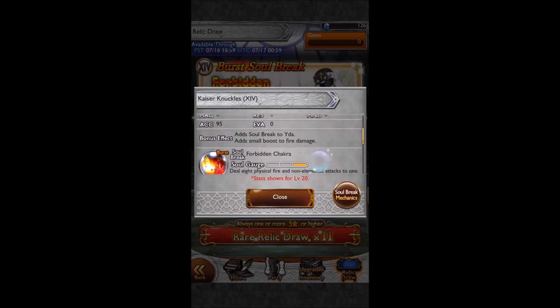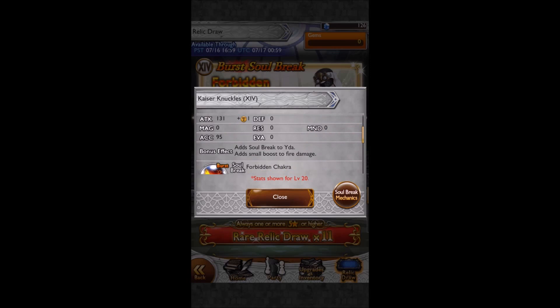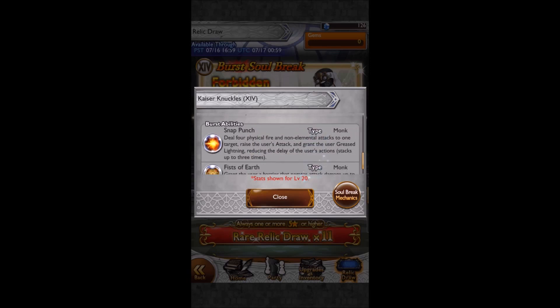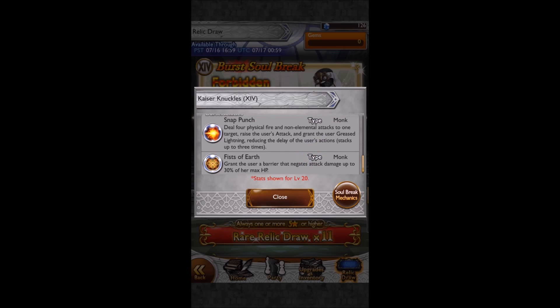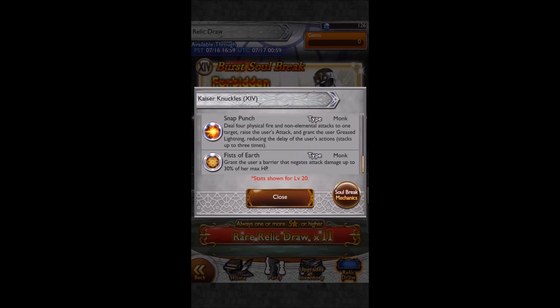So we've got Yeadah's Burst, which I've also got. Adds a small boost to fire damage with these knuckles - giving a little boost to your damage is great for a PSB. It deals 8 physical fire and non-elemental attacks to one target, temporarily lowers their attack, magic, defense, and resistance by a large amount, and grants Haste and Burst Mode to the user. When I started using this PSB with Yeadah at level 99, that full break on entry was very useful. Snap Punch deals 4 physical fire and non-elemental attacks to one target, temporarily raises the user's attack and grants Bruce Lightning, adjusting delay of the user's actions, stacking up to three times. Basically you get faster and your attack gets raised every time you Snap Punch, as long as you don't get hit.